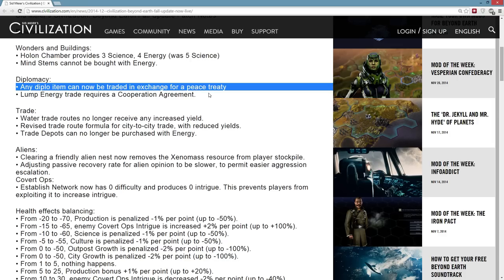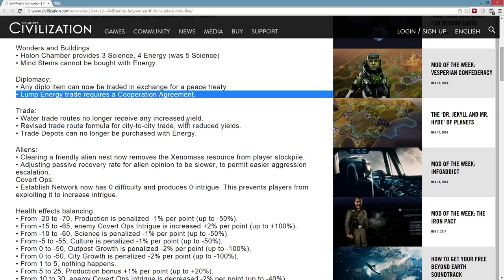Any diplo item can only be traded in exchange for a peace treaty. In Civilization V, you could only get a lump sum of gold if you had a friendship agreement, and now in Beyond Earth, you can only get a lump sum of energy if you have a cooperation agreement. That's much better, because it was way too easy to trade some floatstone to someone for 200 energy and then instantly declare war — you got your 200 energy, they no longer have their floatstone. Now you're going to have to have a cooperation agreement, which means if you declare war, you're going to get a massive diplomatic penalty from breaking that agreement, and that's probably much better.